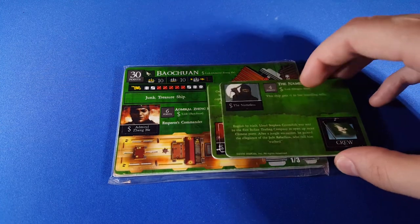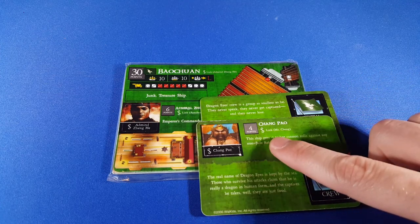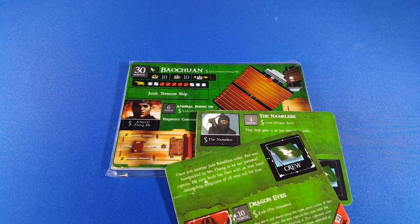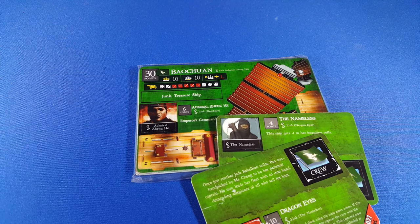Then we have Chang Pao — on the back of this card — who is linked to Ms. Chang. His ability gives this ship plus one to cannon rolls against any non-Jade Rebellion ship, which is a great ability on top of everything else. When we put Ms. Chang on there, she's a zero-point crew who becomes linked to another crew on the ship when placed — she's a limit re-roller. So: Chang Pao is linked to Ms. Chang (cargo space), the Nameless is linked to Dragon Eyes (cargo space), Chapping Psy and Ms. Chang each give another cargo space, and Admiral Zheng He gives yet another. That means this ship has a total of 15 cargo spaces, and we've spent 29 out of the 30 points on the ship — 59 points total for 15 cargo spaces.